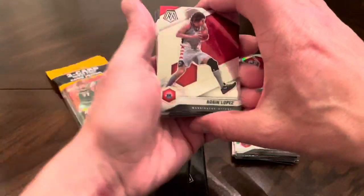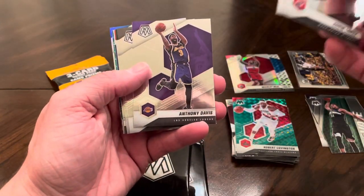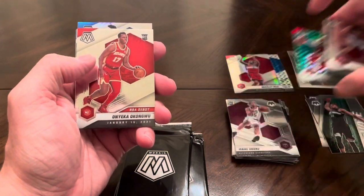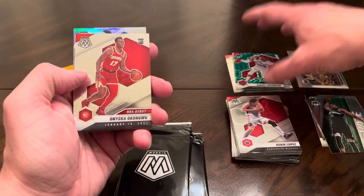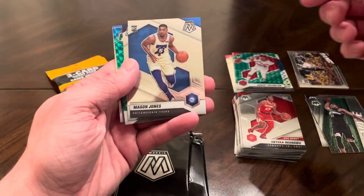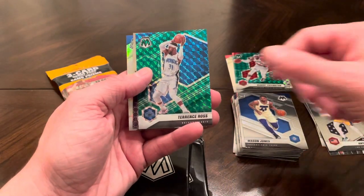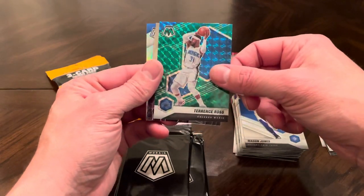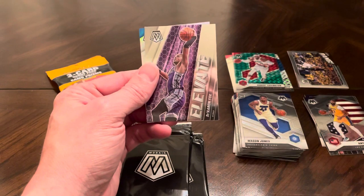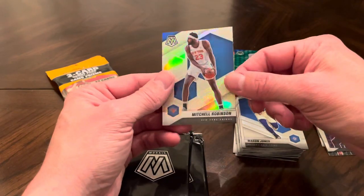On to pack number three. Start with Robin Lopez, Spencer Dinwiddie, Donovan Mitchell the Spider, Anthony Davis, Kyrie Irving, Jrue Holiday — rookie. Okongwu, NBA debut. Mason Jones, rookie. Anthony Davis, National Pride. And then back behind that, we've got a Terrence Ross, Magic. Not great on these parallels — they look nice but not crazy about the names. Back behind that, De'Aaron Fox Elevate. And then a Mitchell Robinson Silver.